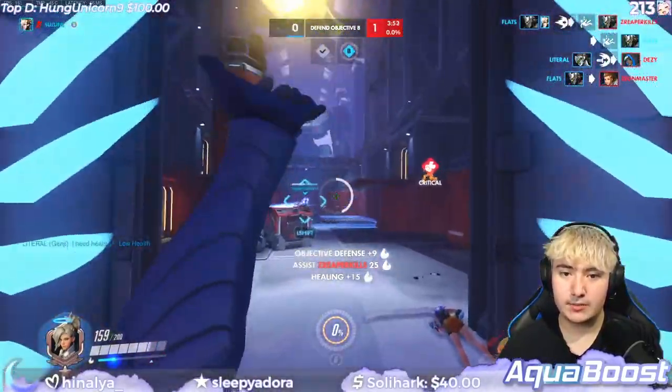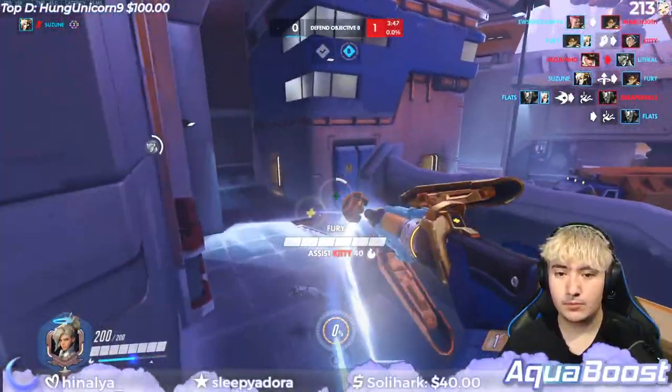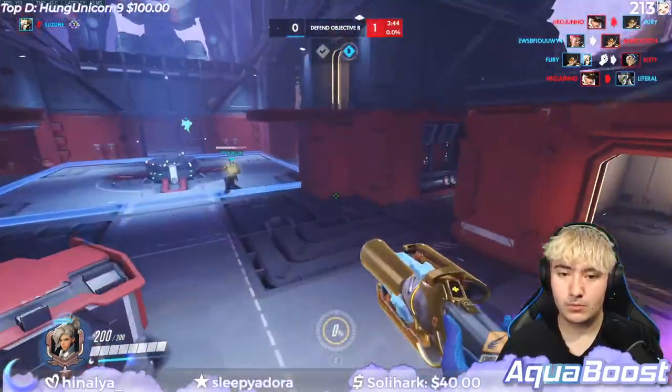You should also pick Mercy whenever your team is running heroes such as Ashe, Hanzo, and Pharah. If your team is running heroes such as Doomfist and Genji, it's usually harder to play Mercy, as trying to follow them around is a lot harder with GA cooldowns and makes you an easy target to get picked off if you're being aggressive.